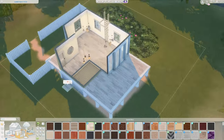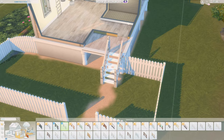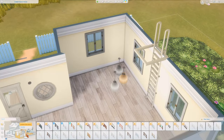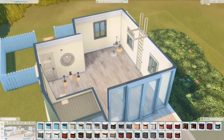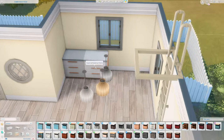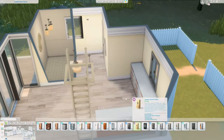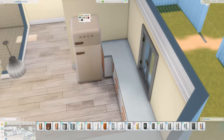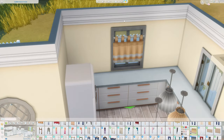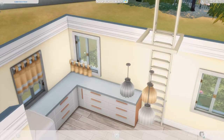I didn't actually do that much of a front or back garden. I have a little decking area at the front and at the back of the house, but aside from that there isn't a lot of garden, and I didn't do much foliage around the house because I always get so lazy with it. I did place a couple of trees and bushes but I get a bit lazy when it comes to adding foliage, so it's a little bare — but I added enough that I think it's okay.